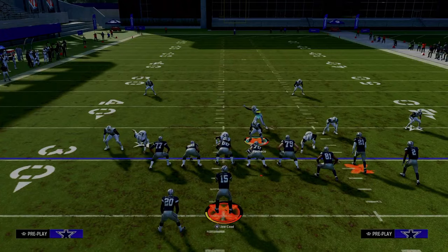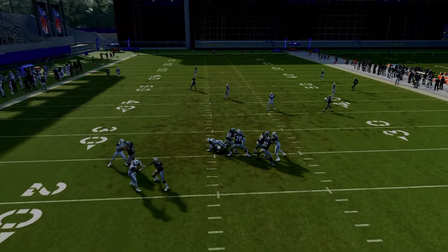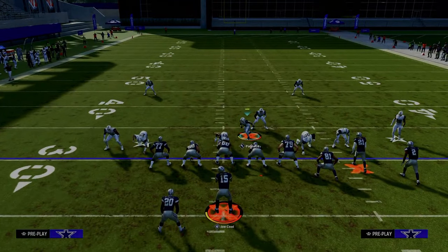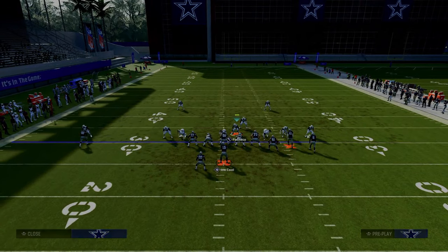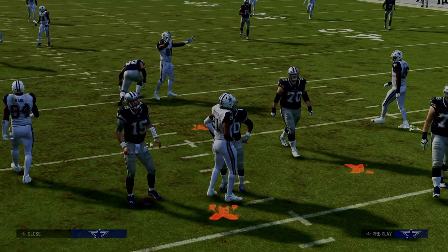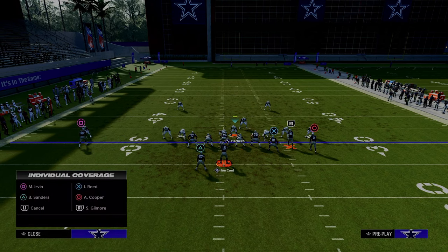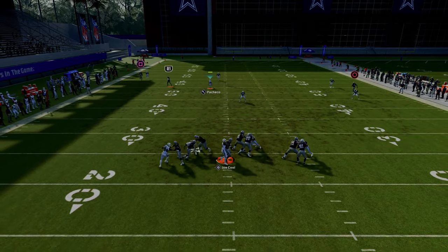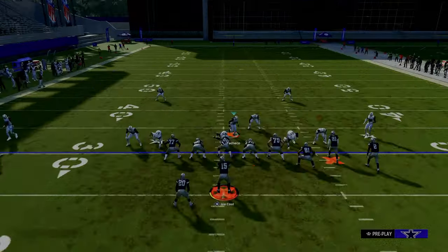What makes this blitz so special is that depending on how they run different pass protection schemes, they're not really going to be able to block it. As you see right here, that's a block tight end — still can't pick up the blitz. If they block their running back, that's probably the best thing they can do to try to pick this up. But the cool part is this defense is so good even against a blocked running back, because a lot of times the running back just does not block that guy — it's coming from the right side of the screen, which is what makes it so powerful. Even if they max protect, this blitz will still sometimes get pressure. There is a six-man, five-man, four-man, and three-man version of this blitz you can use.